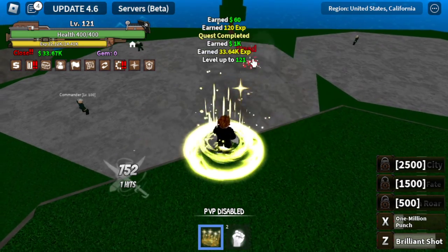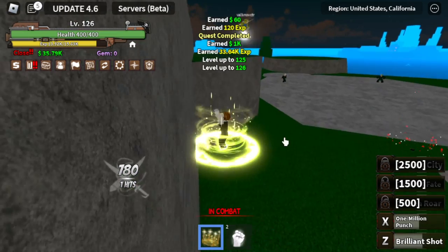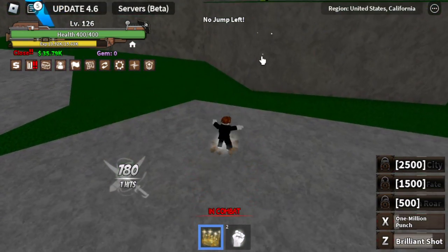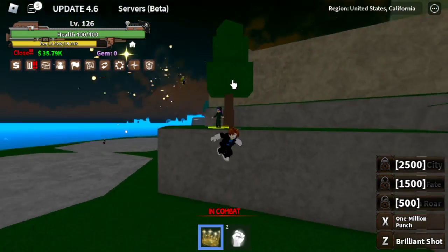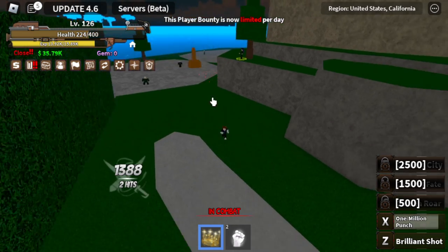We're going to defeat the captains using the Z skill. There's a light fruit user here who tried to attack us — he almost died. It's time for us to defeat someone. 1 Million Punch. There you go.